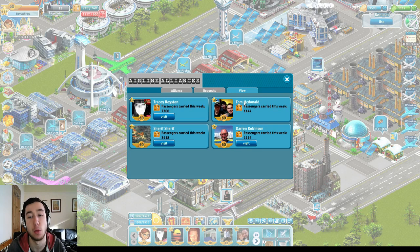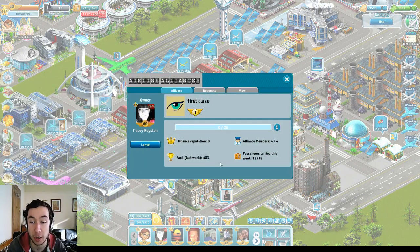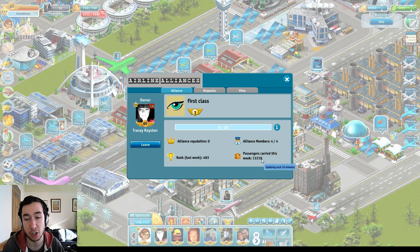I've currently flown 1,144 passengers. At the moment Tracy Royston is just bossing it and basically carrying the airline alliance. At the end of the week — Monday to Monday — you get your results. Last week we finished 483rd, but the alliance had only started on a Sunday so that doesn't matter. Passengers currently carried in total is the combined amount from all four people in the alliance.